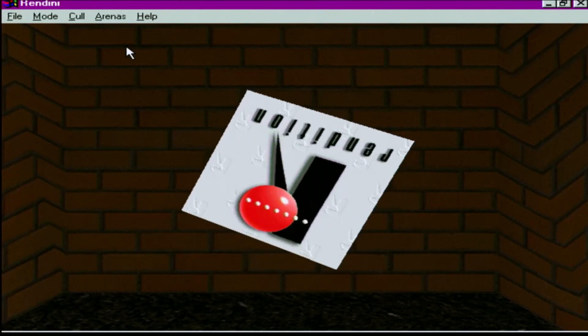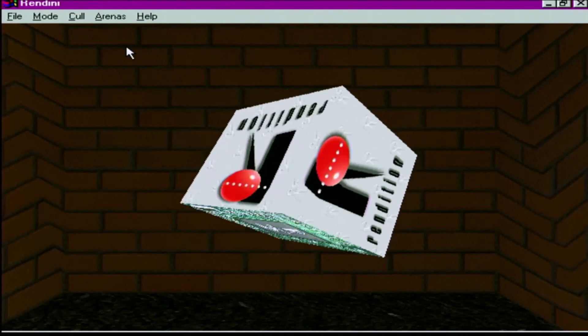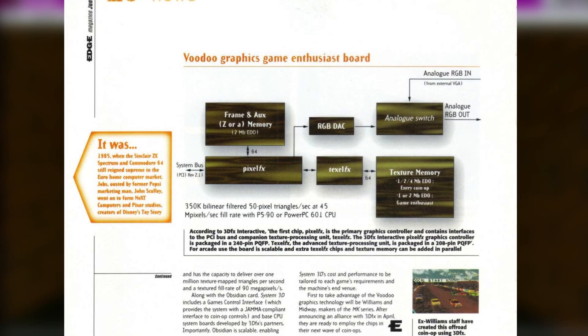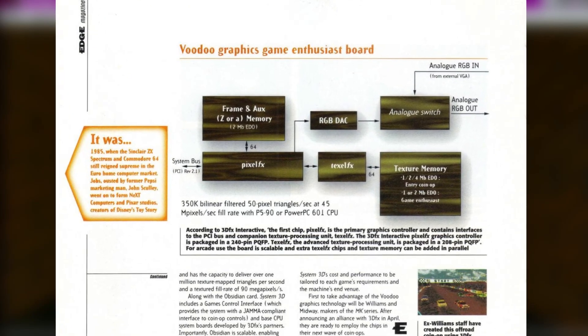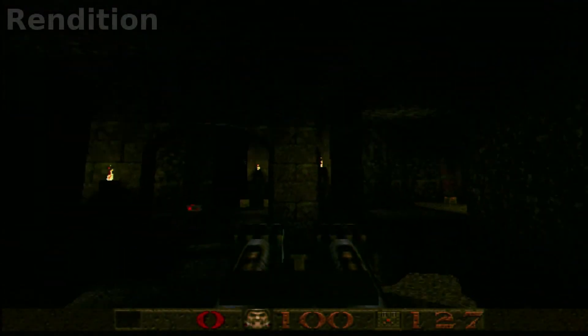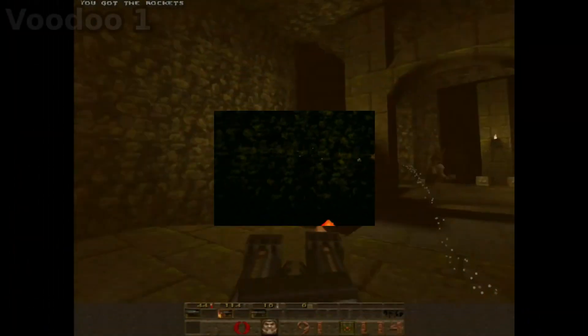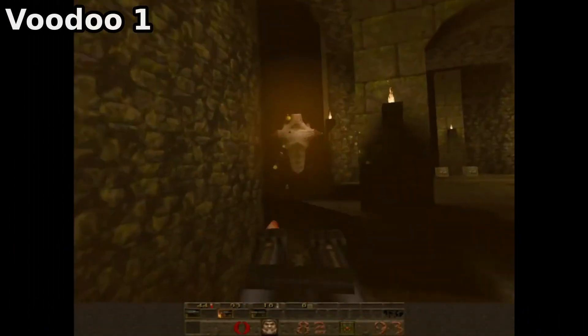While the 25 million pixels per second fill rate of the Verite was impressive at first, it looked decidedly pedestrian compared to the 50 million pixels per second of the Voodoo. Consequently, while the Verite would cruise along at a respectable 25fps in Quake at 640x480, the Voodoo flew past it at 45fps on the same settings and the same hardware.